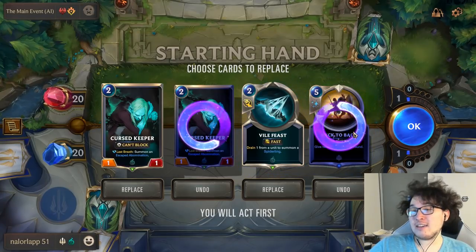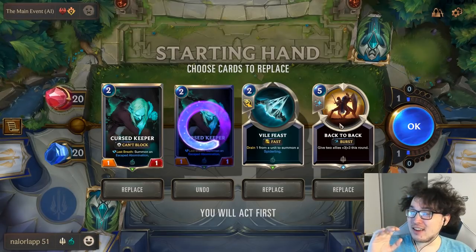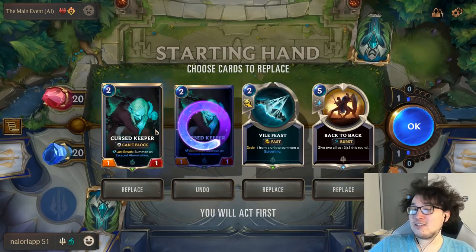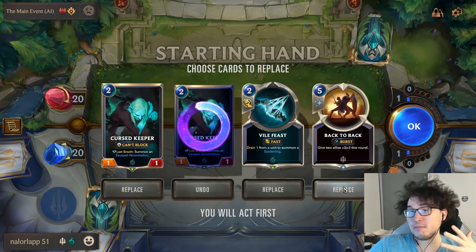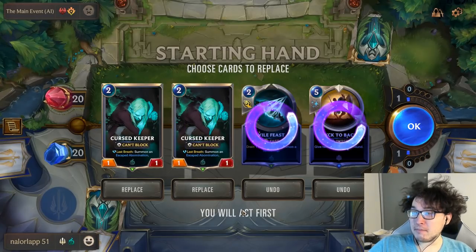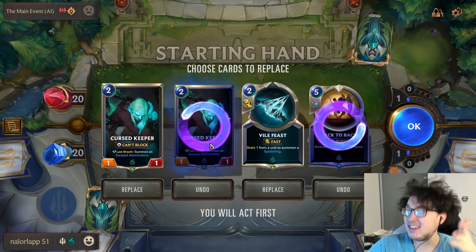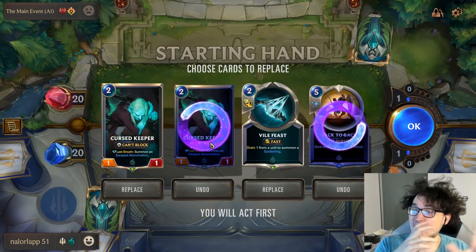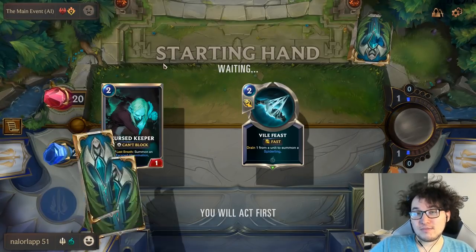Imagine if the card we were sending away was a second Vile Feast instead — suddenly keeping one Keeper might not be as good, and I'd think about kicking it if I have fewer cards going out in the mulligan. Conversely, if the Vile Feast was something else entirely, we could think about keeping both Keepers because we'd have more mulligans to find enablers. When you've got combo pieces, how many other cards you're mulliganing that might align with them dictates how often you want to keep them.